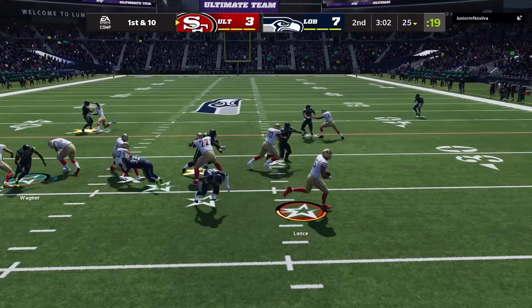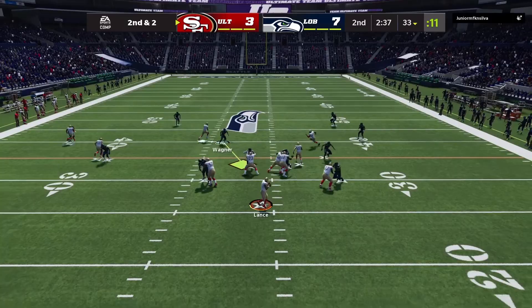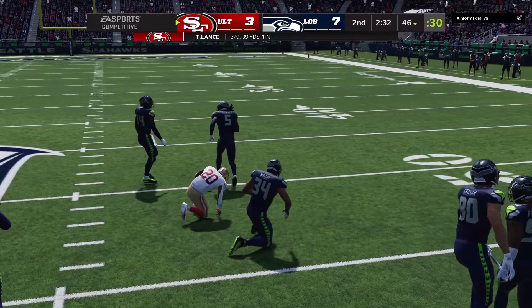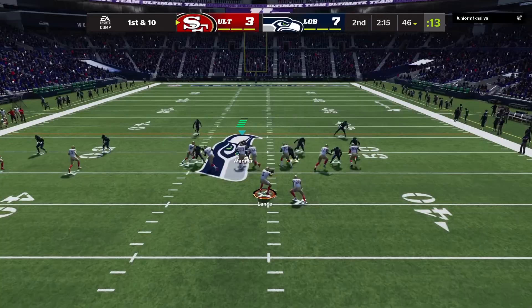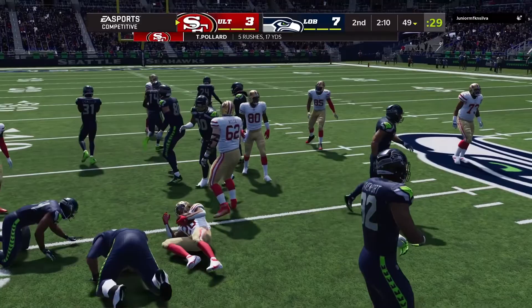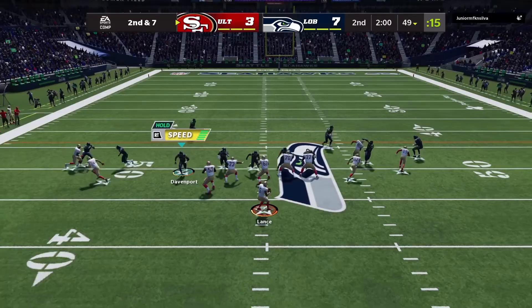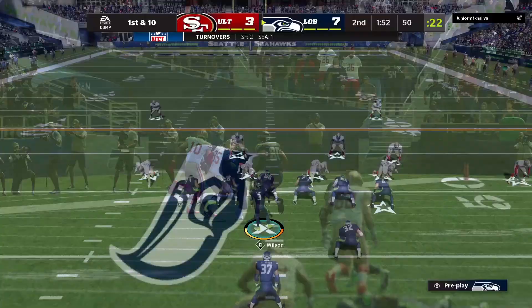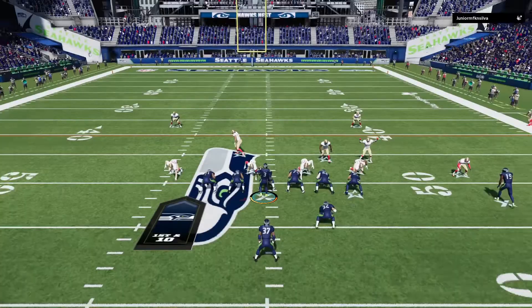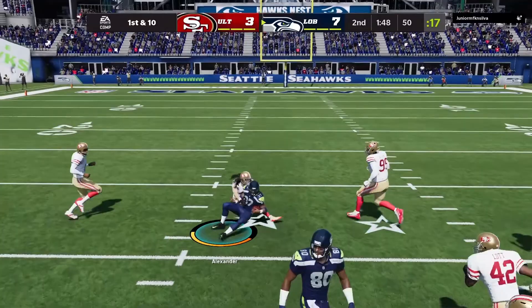He calls a read option with Trey Lance and gets a nice 8-yard gain. Second and two, we go into a cover two. KJ Wright was in a 0-yard hook curl, so he plays down a lot more. First and ten, we're sending the blitz. When my opponent goes no-huddle, I like to send a blitz to make him think fast. Second and seven, he goes empty, so we call mid blitz — that's really the only time I call mid blitz, when my opponent goes empty. Sean Alexander gets a nice pick up.